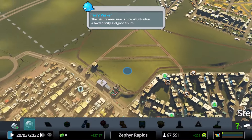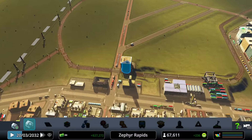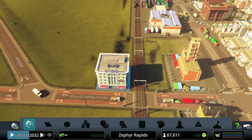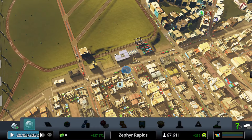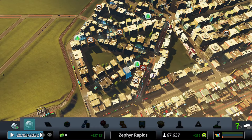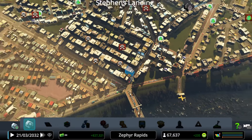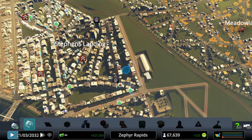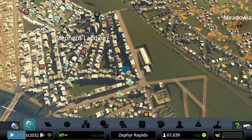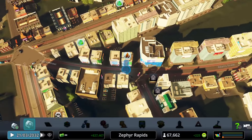The only public transport in the city right now is a nominal taxi system. That's going to change in the next video — by the time it's recorded, the bus system should be in place. It's long overdue and the infrastructure is available, so there's really no reason not to have several bus routes.